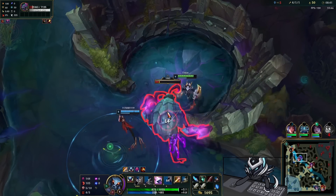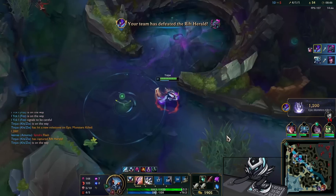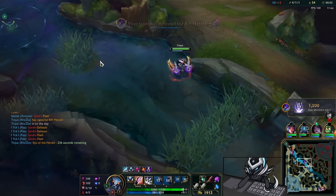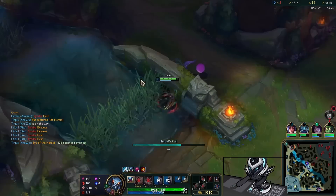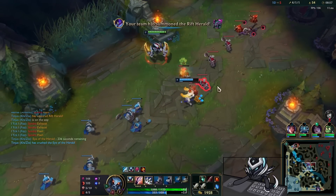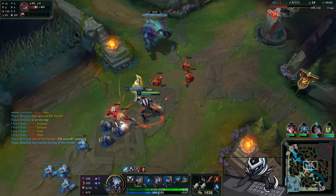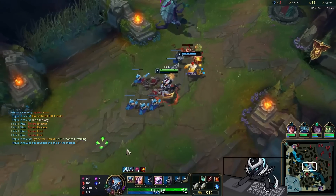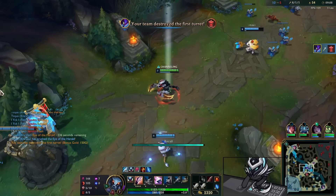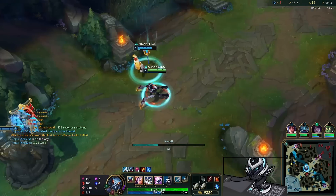There's absolutely zero universe where the Kindred can contest this Herald — pretty much no one on their team can walk up to me if they're in isolation. This is a very good play, grabbing the Herald. I decide to go into mid lane and drop the Herald because the tower is on two platings — perfect time to drop it, open up the map, and get some gold at the same time. I actually get all the gold there, which is absolutely nasty — sitting on 2300 gold.